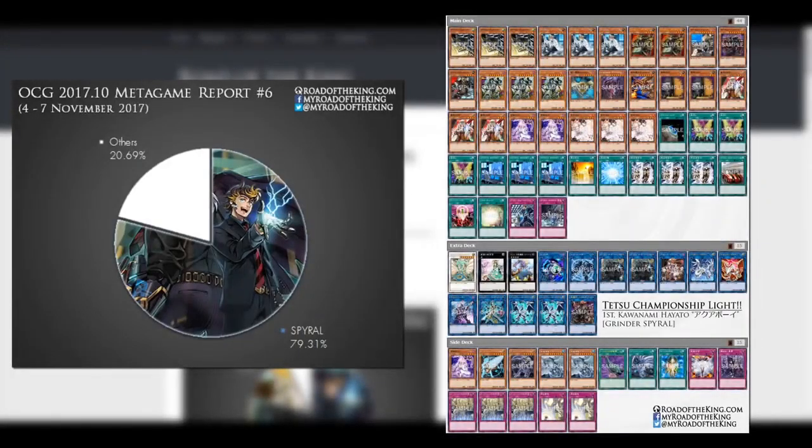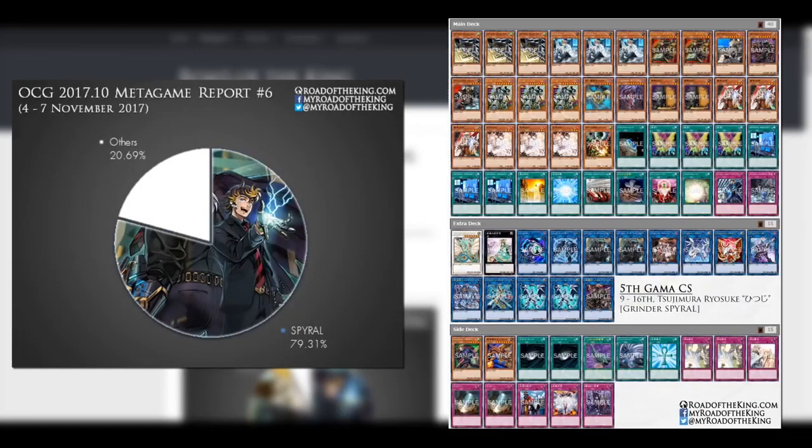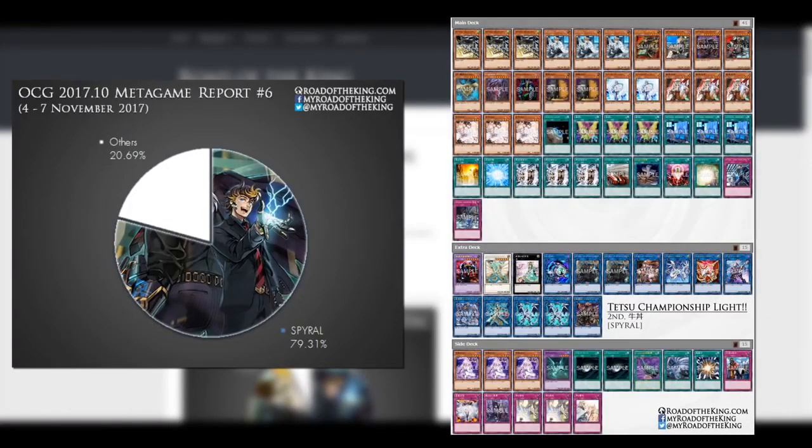If your opponent has the Grinder Golem combo going, you could potentially Reaper their Akashic Magician and pretty much stop them from doing the whole Grinder Golem combo. The disadvantage of Grinder Golem is not having the normal summon.